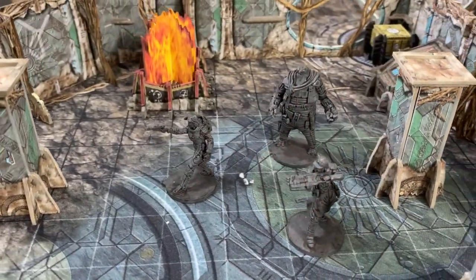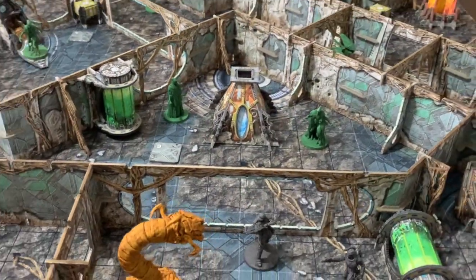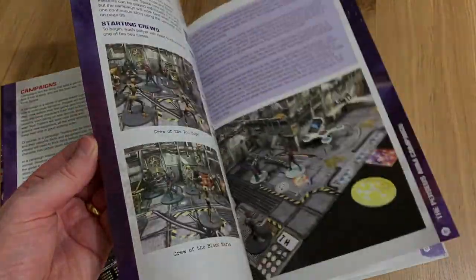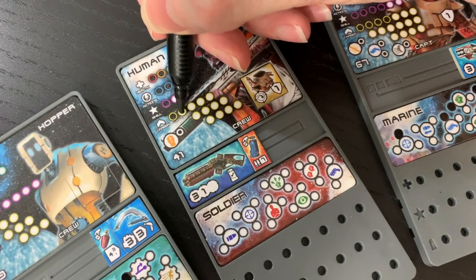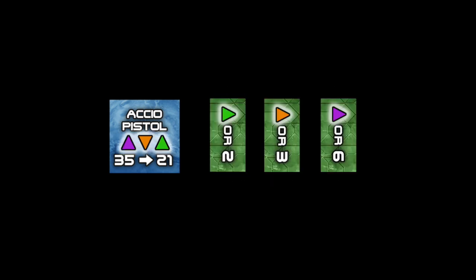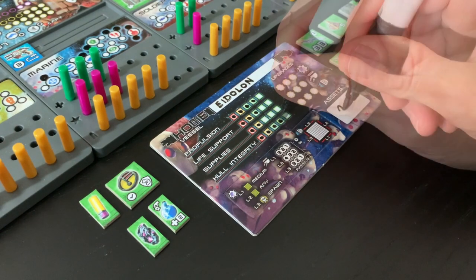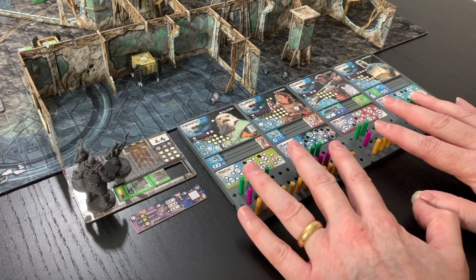Core Space sits in that sweet spot between board game, skirmish game and RPG, expanding to match your gaming style with standalone missions or detailed narrative campaigns. Each trader can be customized with a unique class and set of skills to unlock. Salvaging whatever you can is key, as that loot can be used between missions to craft and upgrade equipment, trade for new and exciting upgrades, and maintain your ship. And when you're ready, your crew can jump right back into the fray.